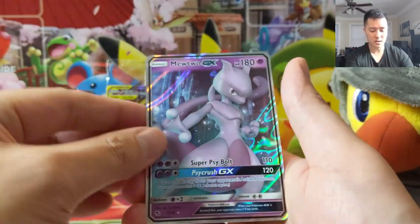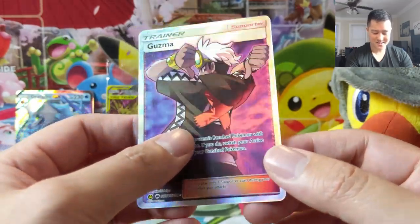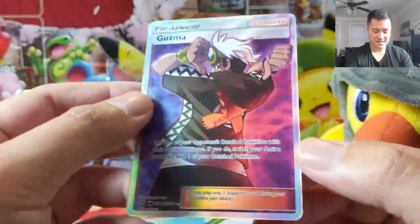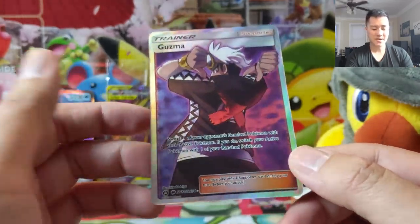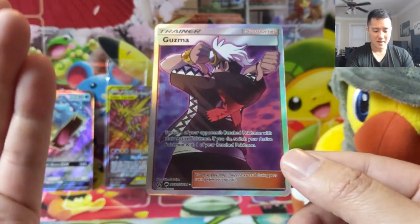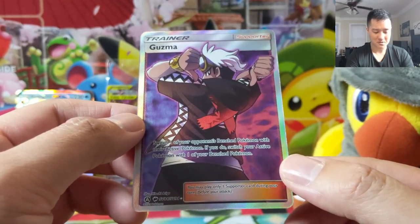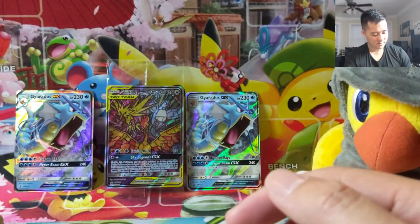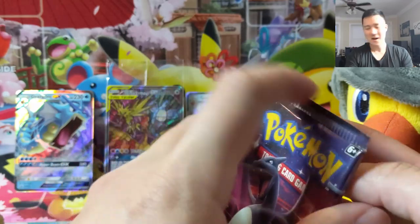Cubone, Mewtwo in our rare slot — and oh gosh, this is a good tin! Guzma is so strong. What are the chances they're going to reprint Guzma? Almost always, maybe 80% of the time, supporters are just for card draw, but every once in a while there are ones that are so strong. Guzma's gotta be close to the top — switch your opponent's bench Pokémon to whatever one you want, switch your own. Wow, really good tin. A dupe of a full art supporter — that's okay, it's such a cool art too.